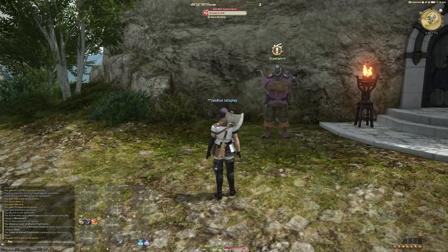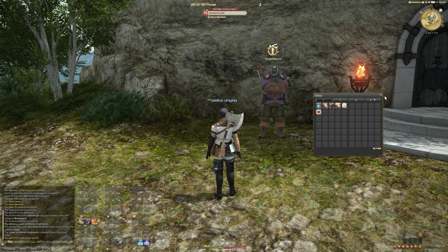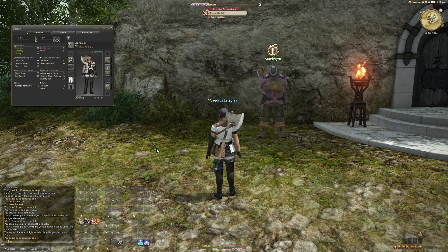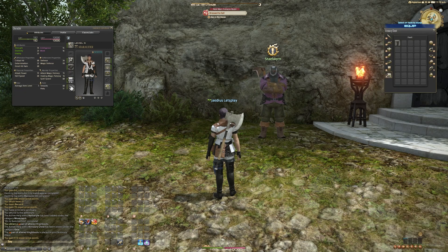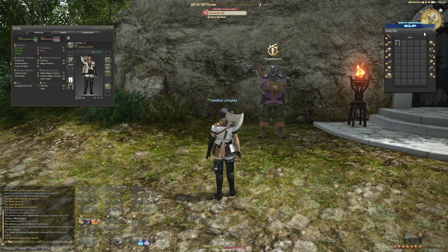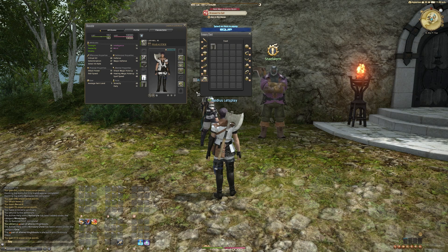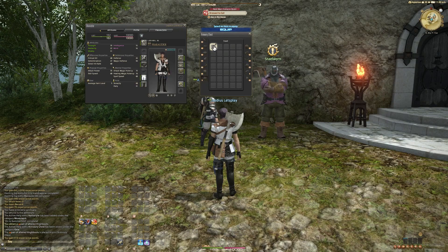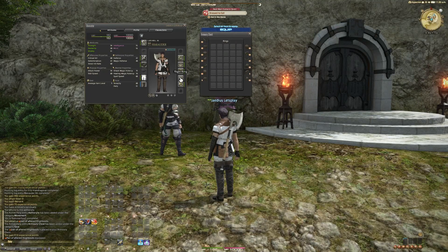We got our first piece of loot reward from turning in this quest. There are a couple ways to access your loot. You can click on your inventory for the quick view, or open your character screen by pressing C. We got boots — if you left-click on your boots, it'll pull up the armory chest. The armory chest is where all your armor gets stored when you receive it via a quest or purchasing it on a market board. It automatically goes in the relevant slot. We have one pair of boots and also a ring, so we'll equip both.